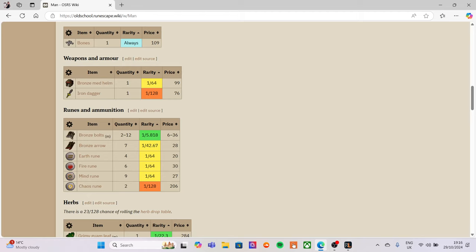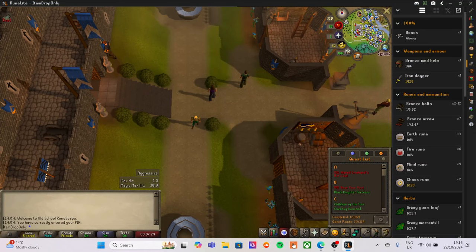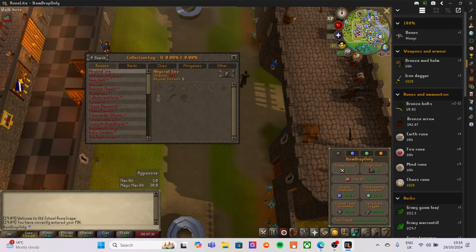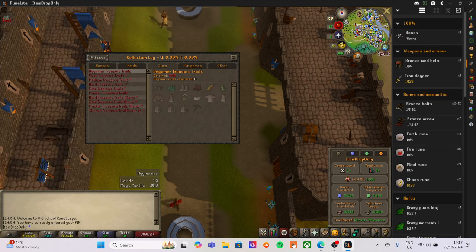What I want to do on this account is get every single drop from every NPC, starting from the beginning with spiders, goblins, chickens, cows and men, going all the way up to the big bosses. If we look at the collection log under bosses — the Abyssal Sire, the Chaos Elemental, so many different bosses — they all drop uniques that we'll eventually need to collect.